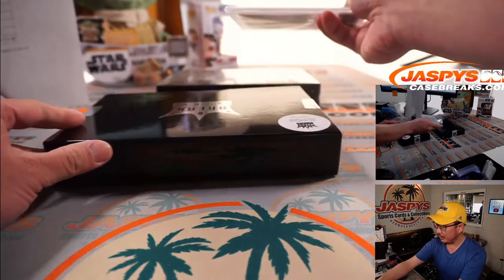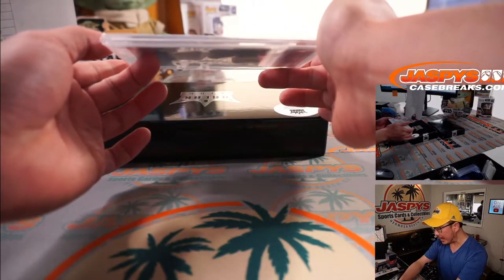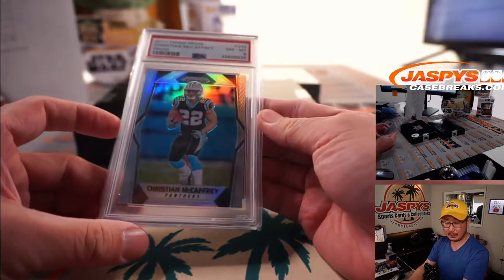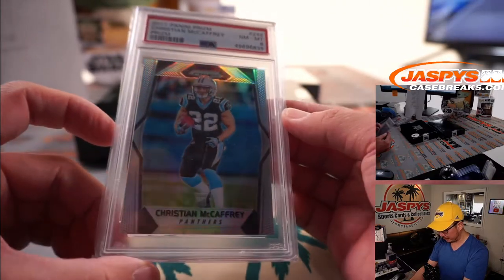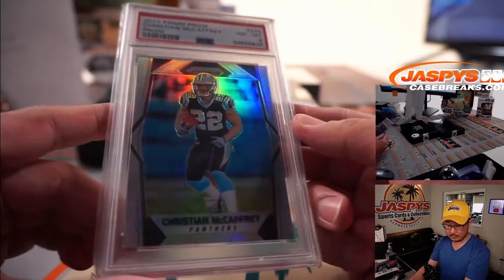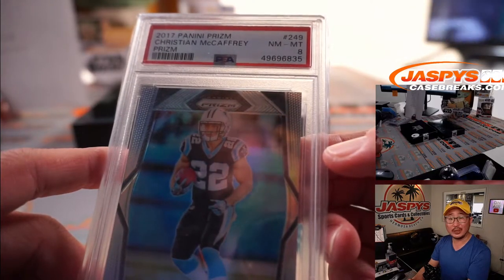Graded card, football this time. PSA 8. It's 2017 Panini Prizm, Christian McCaffrey, rookie silver. Robert Flores with the letter M.